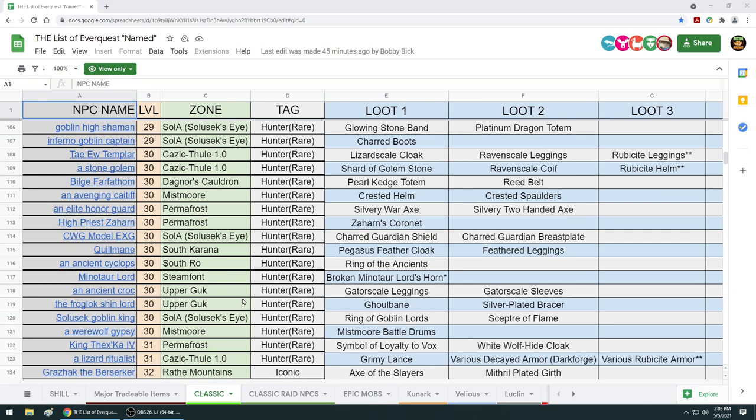Level 30 is a big one. Who do you have at this level? Bilge Farfathom - Pearl Kedge Totem and Reed Belt, both awesome items that can drop off two guys in Permafrost standing right next to each other: High Priest Zaharn and the Elite Honor Guard Avenging Catev. And look at what else is in there - Charred Guardian Shield, the EGS. But even crazier - Quilmaine. How many times have you ever seen Quilmaine or gotten his Feathered Cloak? It's really hard to find this guy and people are hunting him. Now the Pegasus Feathered Cloak can drop here. Ring of the Ancients can also drop out of there. Level 30 is going to be a grand time on this server.